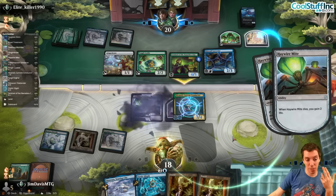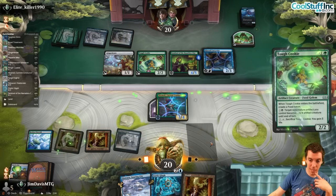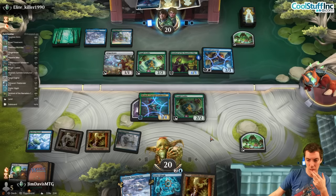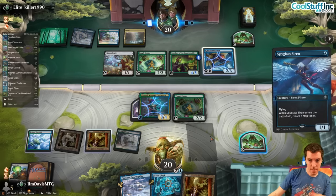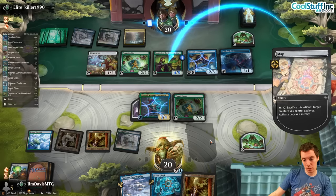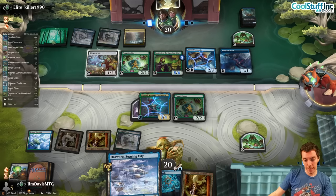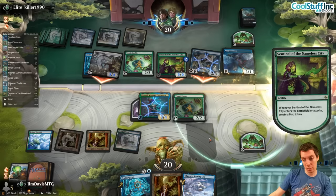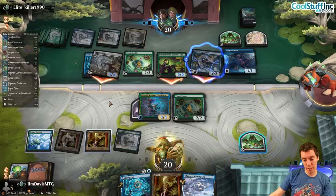Kill this I guess — gotta kill something. We draw a Tough Cookie of our own which we'll play. Here's a Siren. Map on the Sentinel — they hit a Schooner. Fire up the Cookie — not doing a ton. They have a Glyph too — we're dead. Five, four, five, six — we can block this thing. We still lose the creature though.